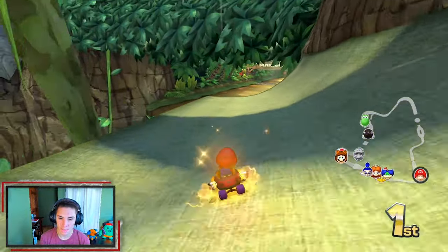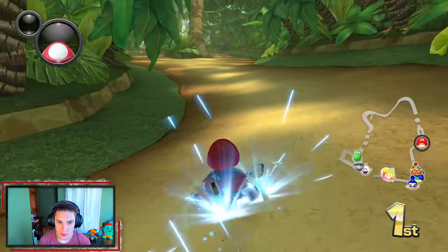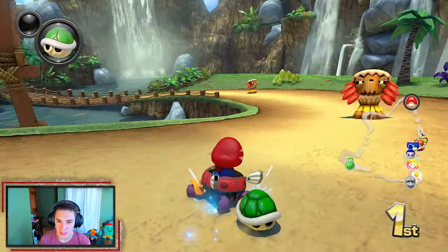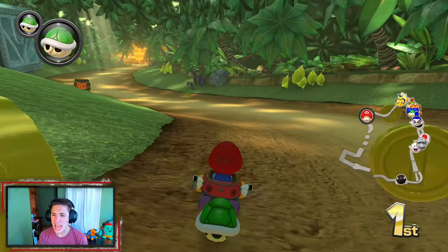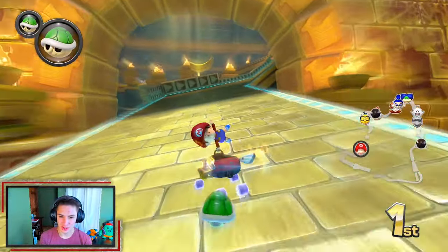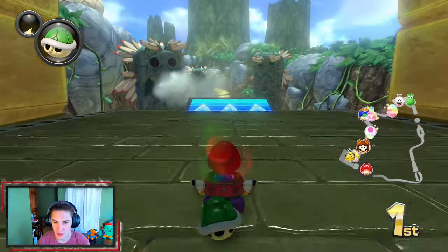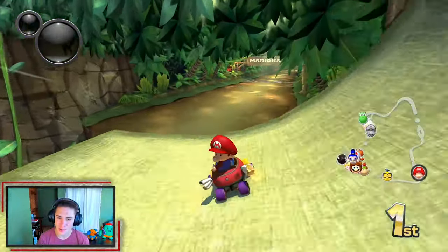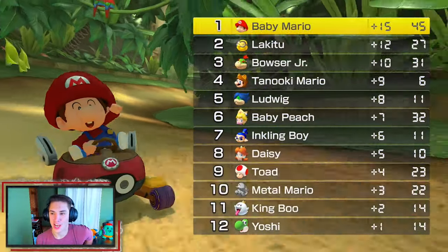Hit that little front flip action — we got this in the bag! I love how the enemies look in this game. Look at the little Tikis — so cool! Taking the normal path, watching out for Mr. Frog. The frog's getting to us today. Doing a little spin hop to get a better turn. We got this in the bag — there we go! 100%'d the Banana Cup with Baby Mario!